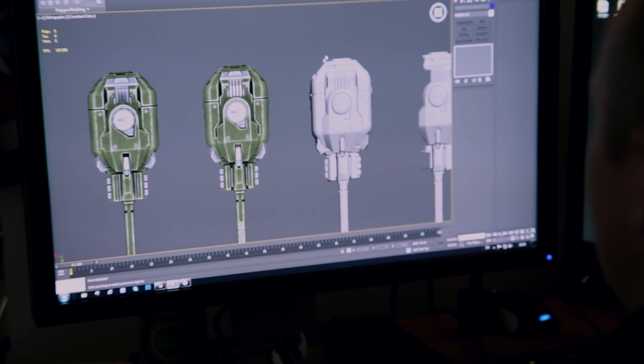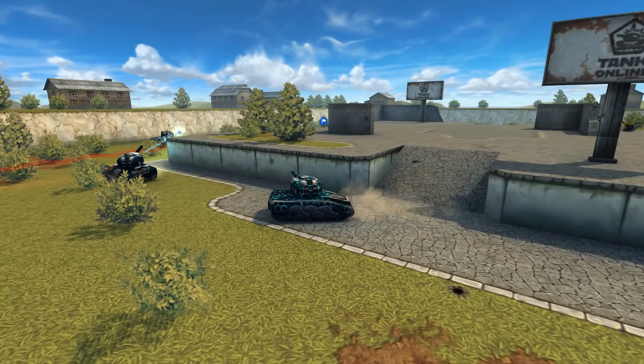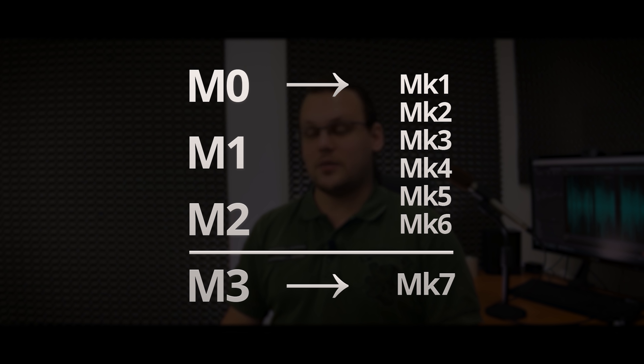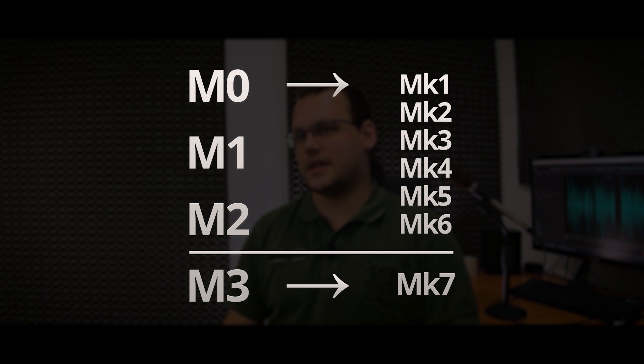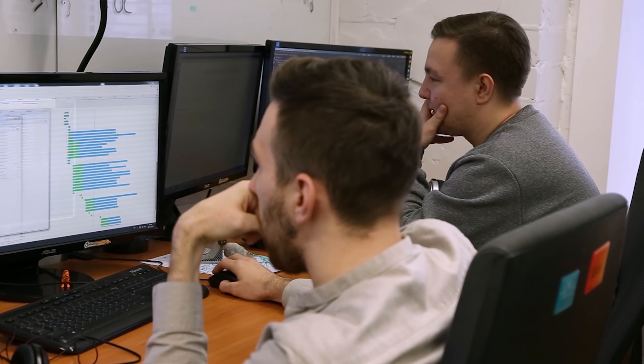Since we're on the topic of development news, the increase in modifications we told you about recently is scheduled to happen next week. As promised, we're increasing the number of modifications from 4 to 7. This is meant to smoothen out the transition between modifications to make the game more balanced, especially in the middle ranks. And don't worry, prices will be lowered accordingly, so the cost of getting all the modifications will remain roughly the same. If you want to know all the details, watch V-LOG episode 228, where Hazel goes over all the points.